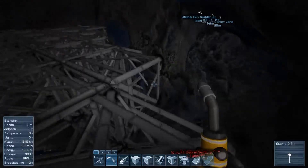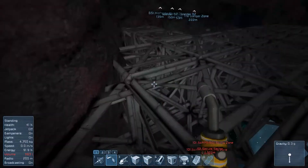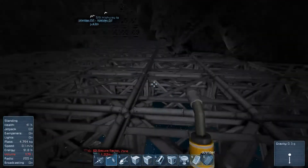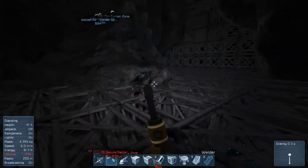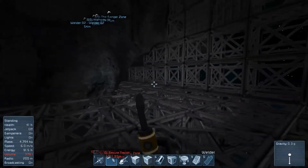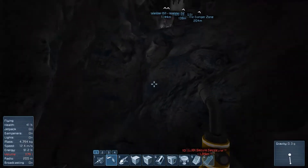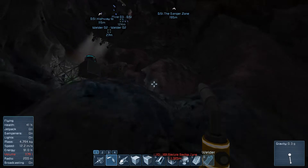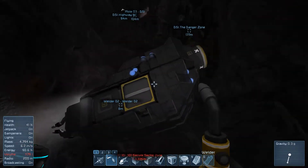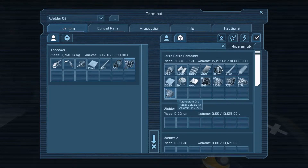I hate wasting resources, and right now even one piece of magnesium slipping through my fingers is too much. Get back here. And I hate the sound of the collisions. When I'm walking around working on my base and I constantly hear chunk, chunk, chunk — I've lost ships due to random pieces of scrap floating around, and it makes me very, very unhappy when that happens.